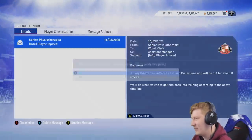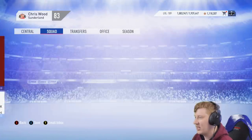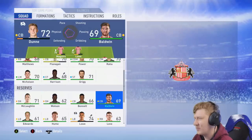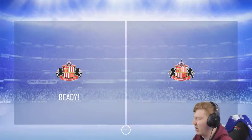Rochdale away next. Joe Dunn is out for eight weeks — wunderbar. Jack Baldwin can go in — actually we'll put Flanagan there instead.